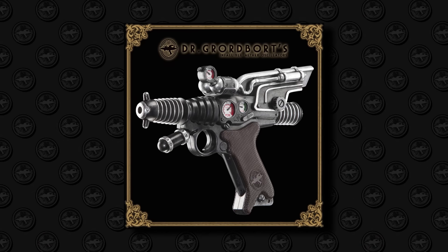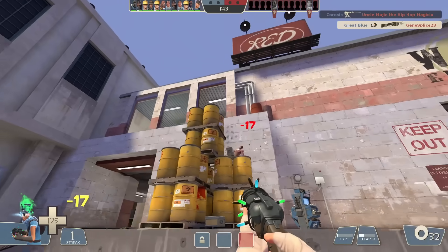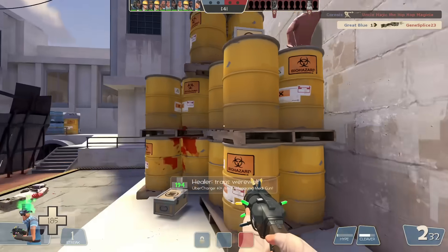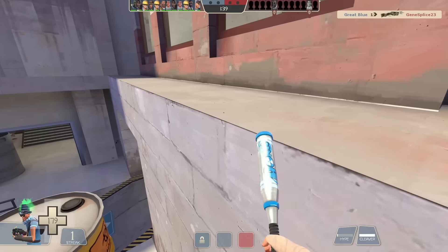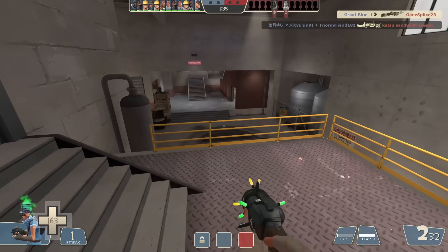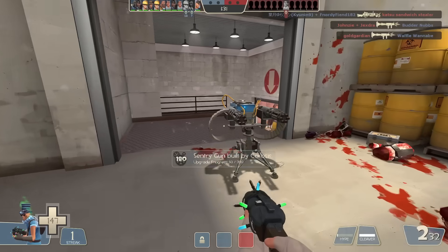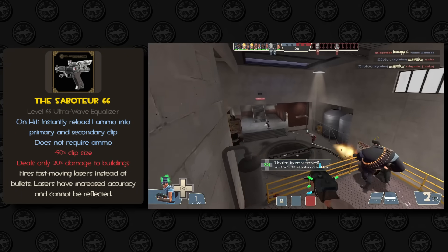First up is the Saboteur 66, which prides itself on being an ultra-wave equalizer, whatever that means. These cool-sounding but meaningless weapon descriptions are going to be a trend, by the way. While the name might make you think it should be a spy revolver, there's another weapon that actually is a laser revolver, so for the sake of spreading out weapon slots, I say we give this one to Scout. One of the most common reasons Scouts switch to their pistol is as a last resort when they run out of scattergun ammo, so I thought it would be interesting to have a scout pistol that capitalizes on that.